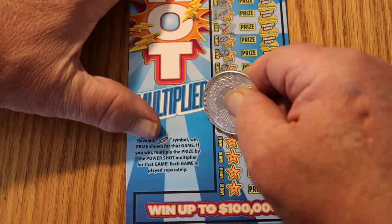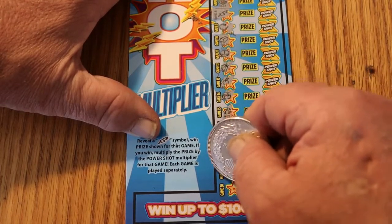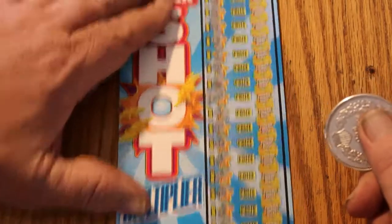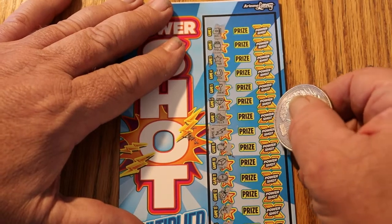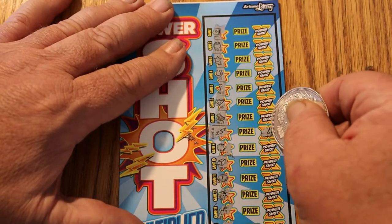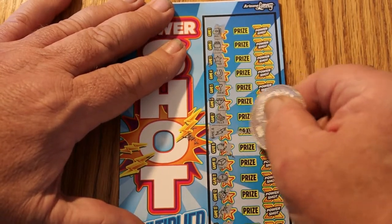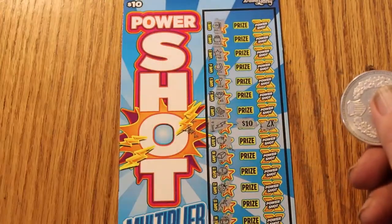There's keys, crowns, rings — nothing else. Okay, we got one though. Let's start with the multiplier: two times. Two times ten is twenty. All right, so far so good — a profit ticket.